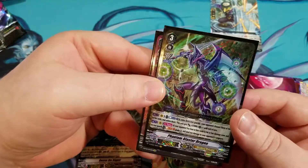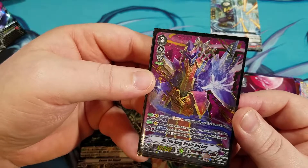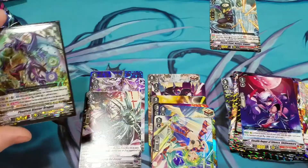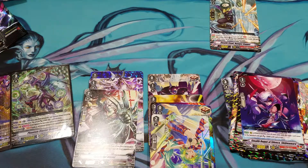Alright guys, so we got a Phantom Blaster Dragon VR and No Life King Death Anchor SVR — pretty nice box. Of course we got our triples, doubles, and regular rares. Thanks guys for watching. I'm going to open two more boxes of Strongest T-Mail 4 and then move on to Psychalia Strife next. Thank you guys — like, comment, and subscribe. I will see you in the next one.